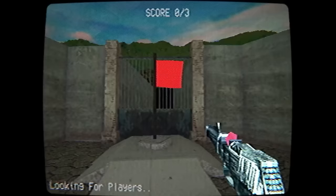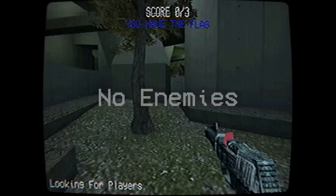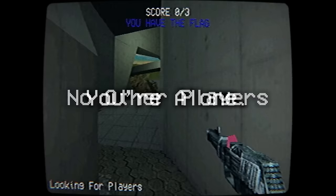While exploring the map, you find the enemy flag and you pick it up. This game is easy. All you have to do is walk back to your flag and you get the point. No enemies. No other players. You're alone.